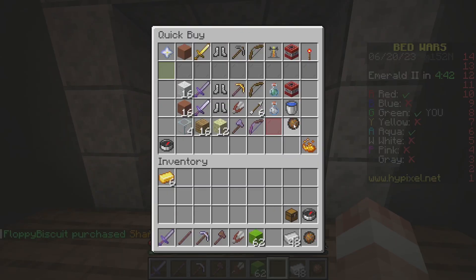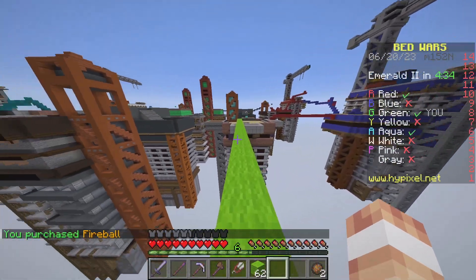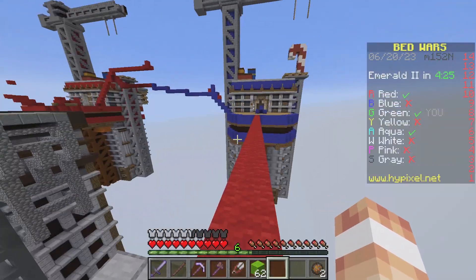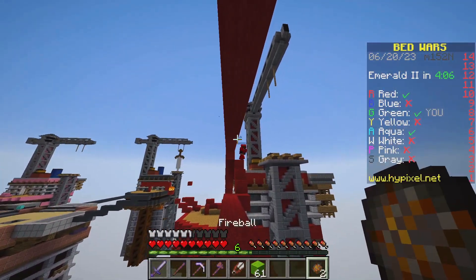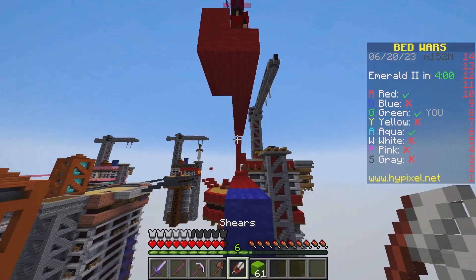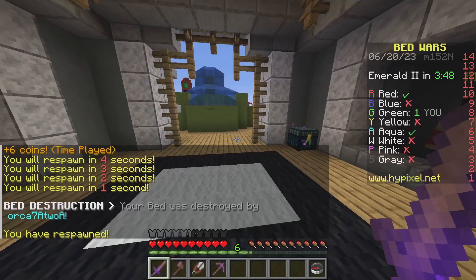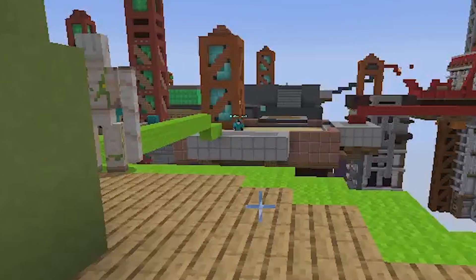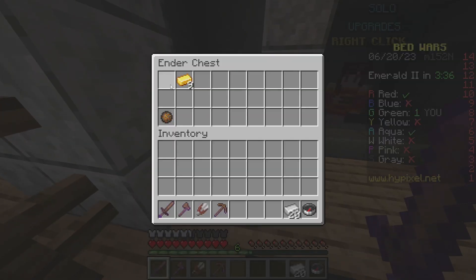Okay, now we got two bombs. I think we should go for red because red is being toxic. Let's go for that. I don't see anyone which is good. Did I get him? Nope. Oh no, damn, I can't even see him. My bed was destroyed!